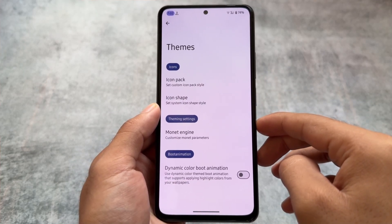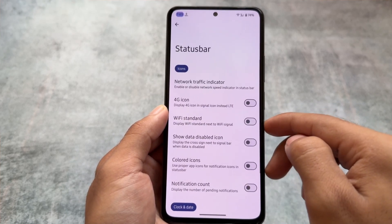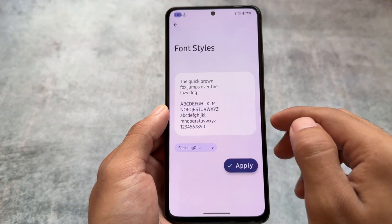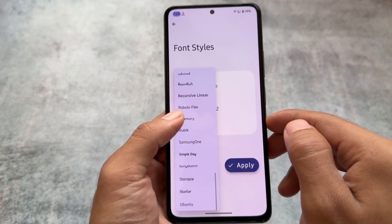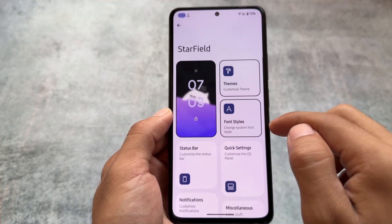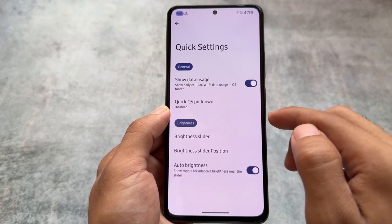Let's have a quick look at some of the customization options. There is a Dynamic Color Boot Animation, which is available as an option - in Pixel OS this is enabled by default, but here you can enable or disable it. The status bar has similar kinds of options. Since it's not the most customizable custom ROM, there are fewer customizations, but it's still good enough. There are font style options - some new font styles compared to other custom ROMs. For example, I am using Samsung One UI style fonts which look really good.